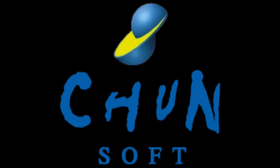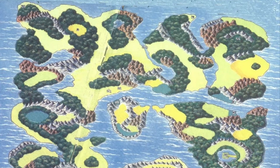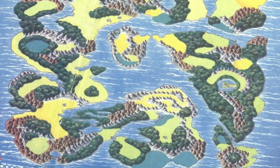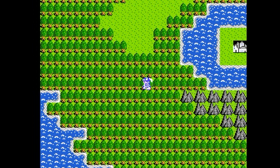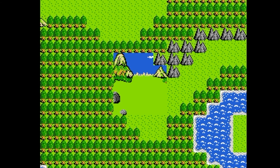He organized a team that developed the game under the Chunsoft Development Company. He hired a manga artist responsible for the Dragon Ball manga series to design the game's visuals. Dragon Quest introduced its own high fantasy world where the player would have to explore it in third person, which inspired many other JRPGs that had world maps similar to it.